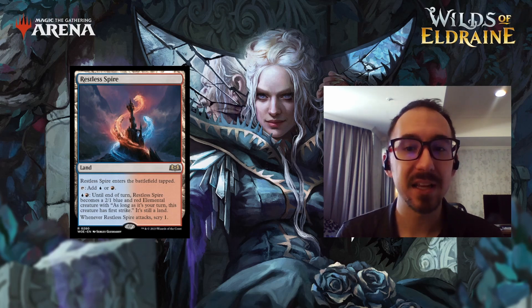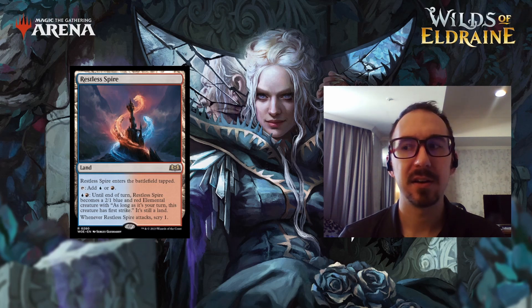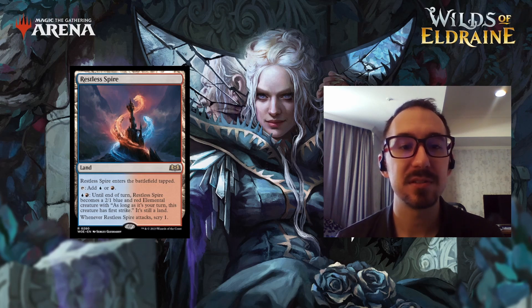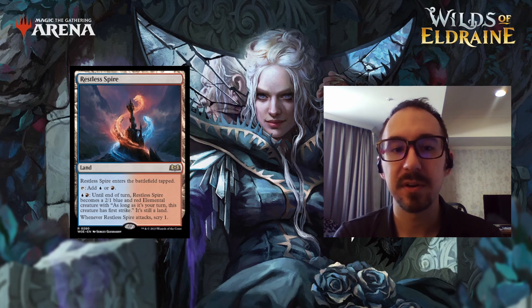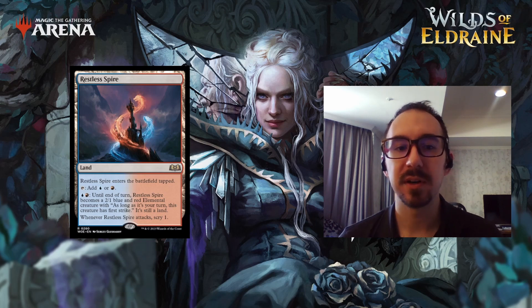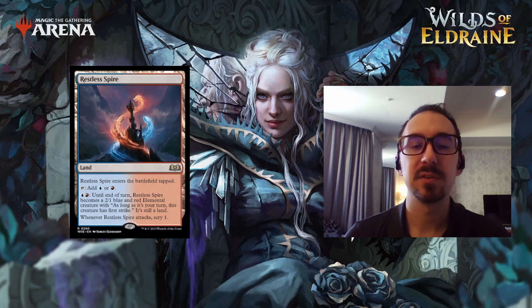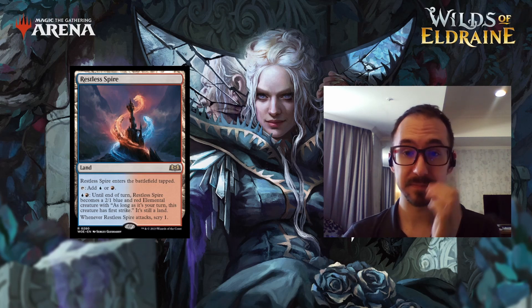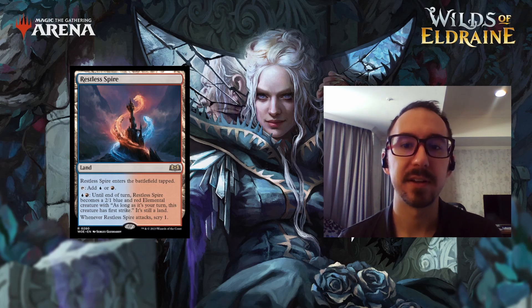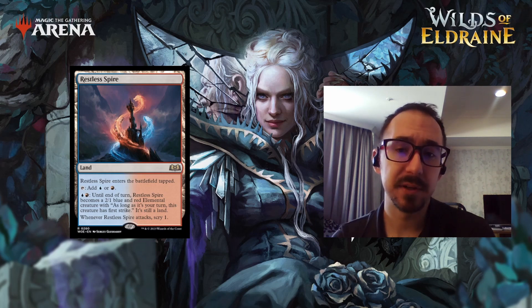Number nine — we have a cycle of man-lands, lands which turn into creatures. This is the blue-red one, and I think it has the most potential. For a red and a blue, it can turn into a 2/1 blue-red elemental creature. As long as it's your turn, this creature has first strike and is still a land, and whenever it attacks you scry one. So two mana becomes a 2/1 with first strike and scry one — pretty solid. It comes in tapped but taps for both red and blue.